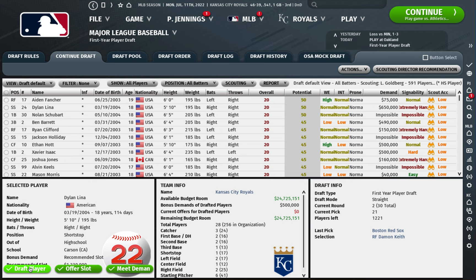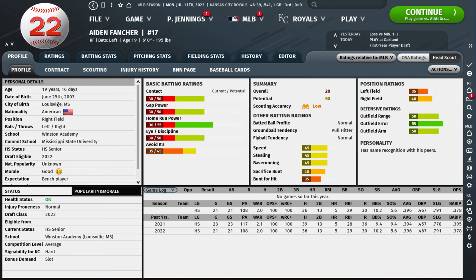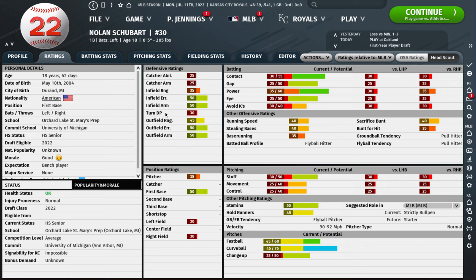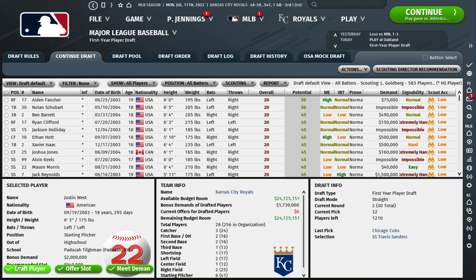Now for our compensation pick — ten slots later our scout is recommending Justin West, and he's still on the board. Aiden Fancher is also still there, but he's just a corner outfielder. Nolan Schubert has a good bat but he's not going to play anywhere except as a mediocre corner outfielder, first baseman, or DH — and his bat isn't good enough for how limited he is defensively. So I'll go Justin West here and get this pitcher. Those are our first three picks across the first two rounds, and I'm feeling pretty good about those selections.